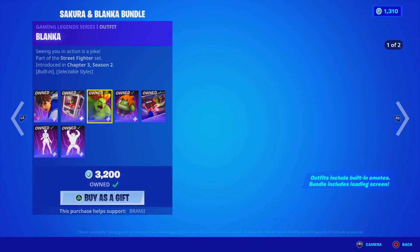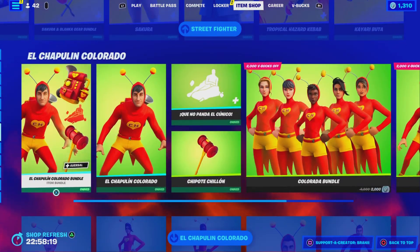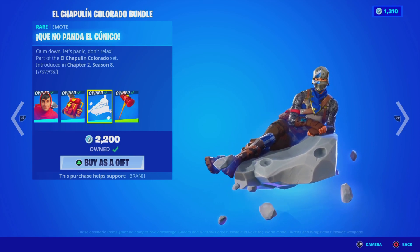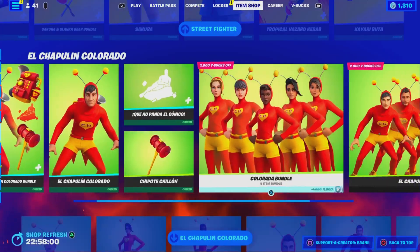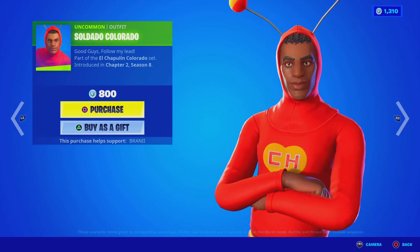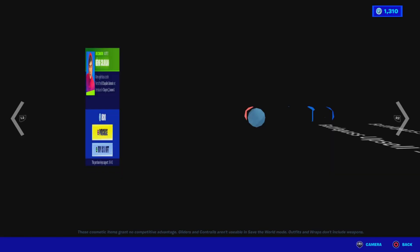The Sakura and the Blanca bundle skins are still here — you guys showed a lot of support for the Sakura skin in the Cup. Hopefully we get more Street Fighter skins; I thought Chun-Li was gonna return but it is what it is. The Chapel Link Colorado with the bag bling and a separate traversal emote — I love it, it's such a chill emote, sounds like bubbles. You can buy all the defaults; I didn't buy them all because I was going for the original Chapel Link Colorado — my childhood skin. Some of these new default models look like new character skin models though, almost like a Jonesy — actually clean.